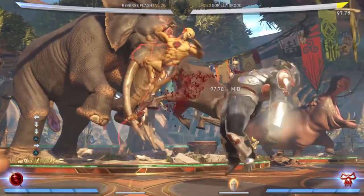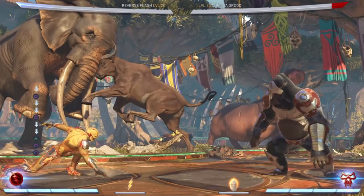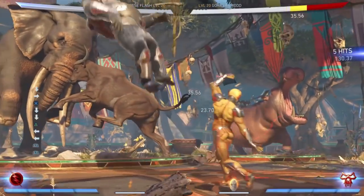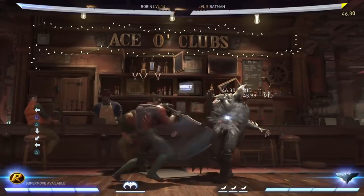Every time you knock down your opponent or end a combo, make sure to use your on-your-mark stance and randomize each attack. You can hit from a mid, overhead, low, and run up for a throw. The more you mix up these attacks, it will be extremely hard for your opponent to decide where to block.